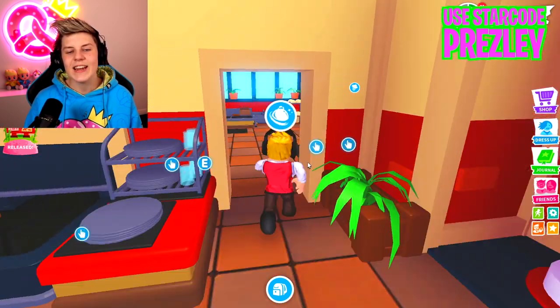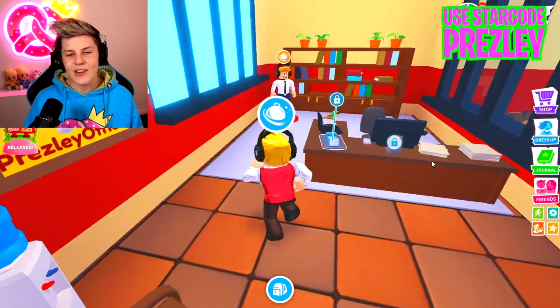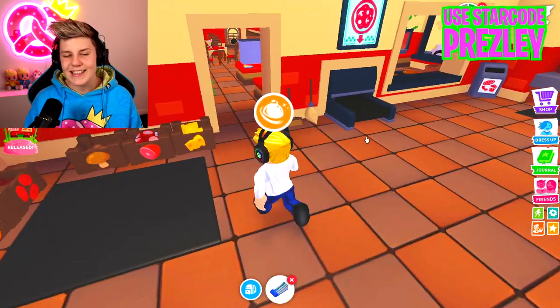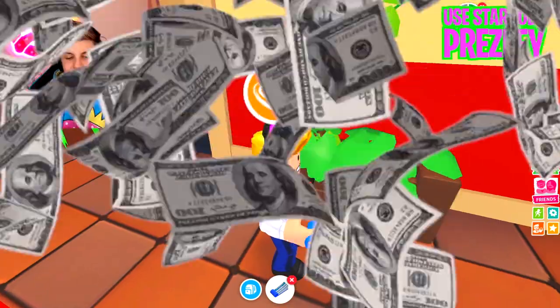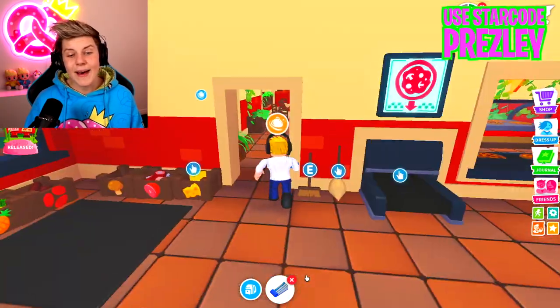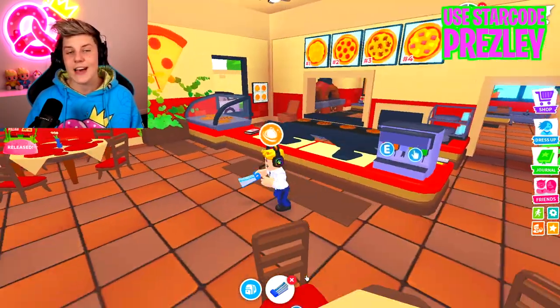But there's actually another feature that can make you more money. If you head into here, you can see the manager station. As a manager, you can make pizzas and you can be a cashier. But also what you can do is give everybody bonuses — you can award $10 bonuses every 30 seconds. And the best part is the manager doesn't get taxed off of it. Literally, the manager just gives out free money.